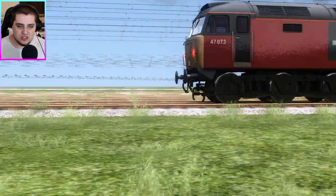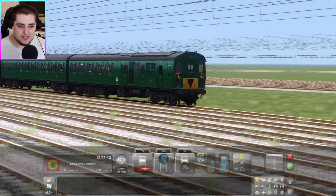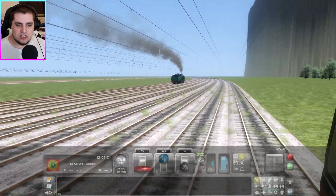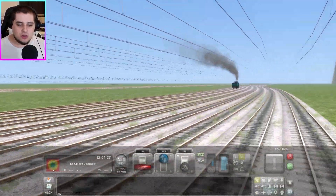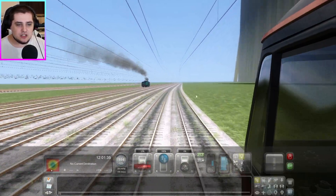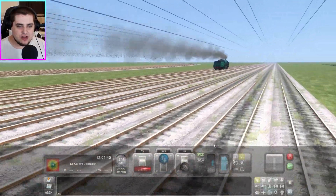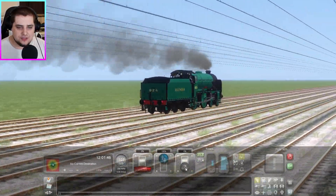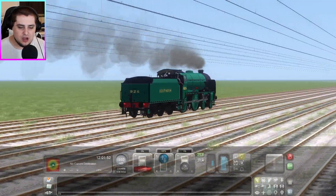Thumper is catching up, picking up speed — doing about 67, then 69, then 76 miles per hour. Repton is doing about 102 miles per hour. Thumper is actually catching up! I keep saying Cheltenham — I meant Repton, I'm just so used to saying Cheltenham.